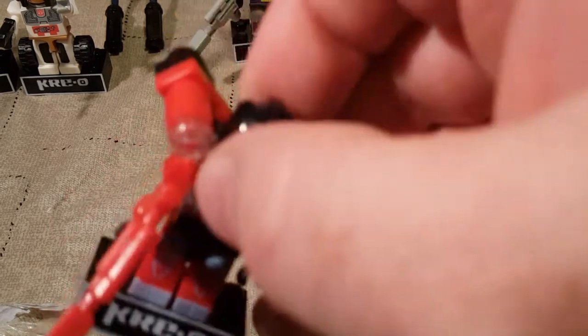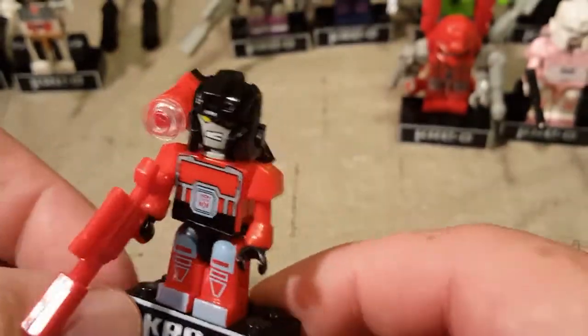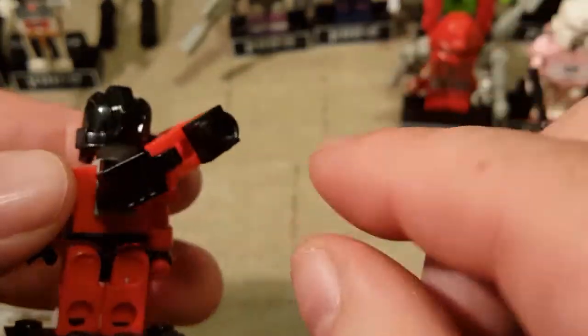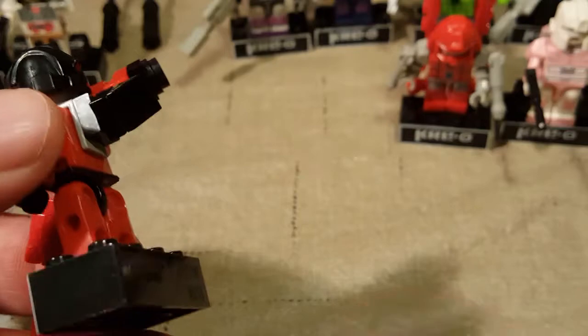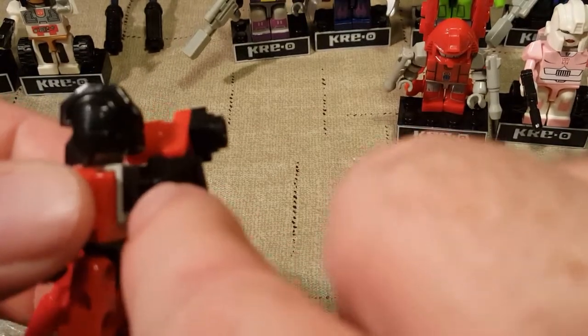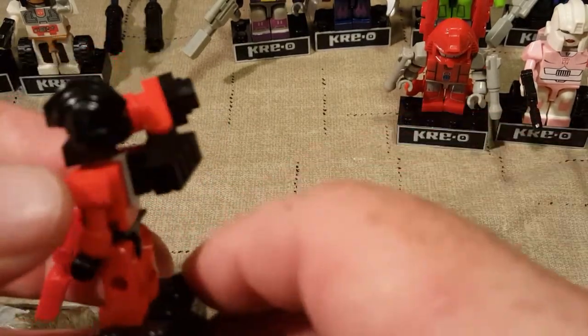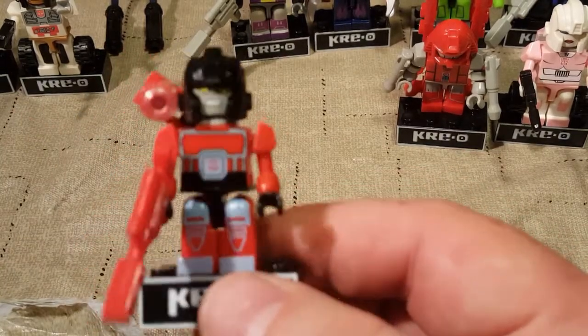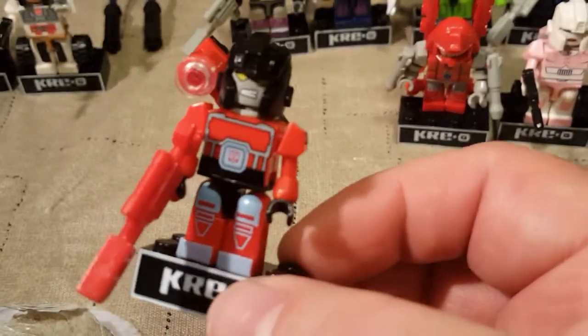Next we have Perceptor. The only thing that changed on Perceptor is that we put his head on after we tilted this, we took a square piece off each of his feet and added those to his body. That's the only thing that changed — he barely had any kind of change at all from his alt mode to his robot mode.